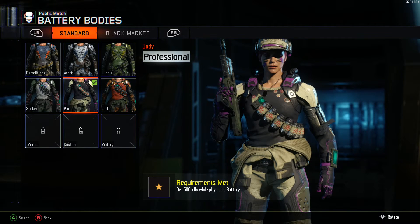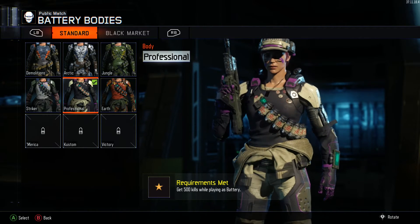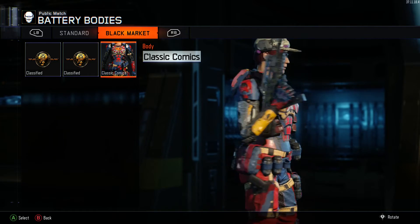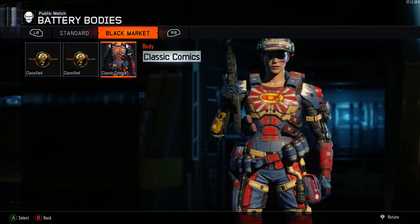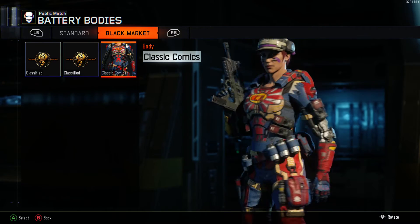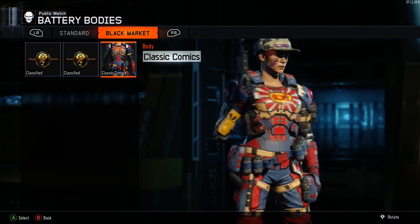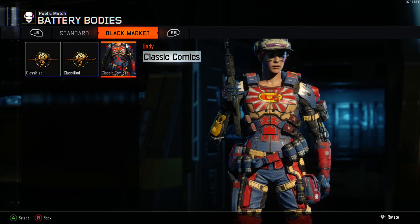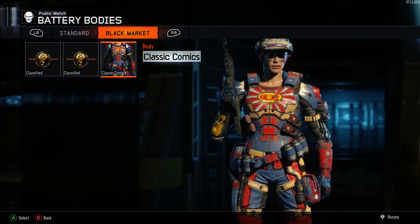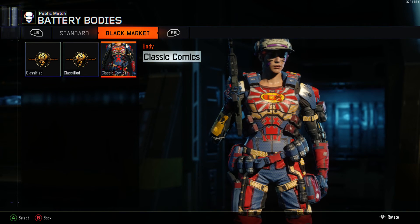We're going to jump in and personalize it because we got ourselves that sick comic costume. On the body we're using Professional — going for a little purple look, liking the band-aids on the face. Let's go into the market and put on our comic costume. That is a silly silly looking thing but hey, that's what this is all about — we're going to slide into some Hardpoints, slide into some flags with that on, and look fantastic! It's got a nice little atom bomb on the chest — what an amazing coincidence, Fallout 4 and Black Ops 3!